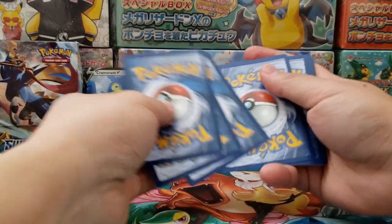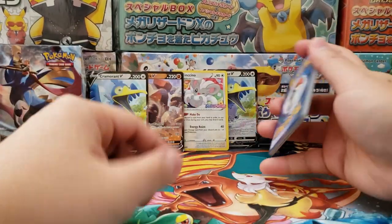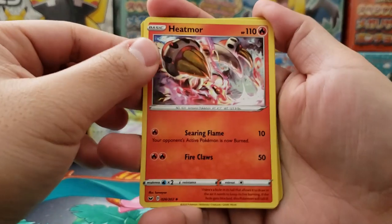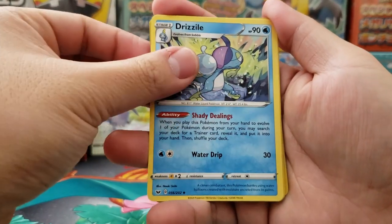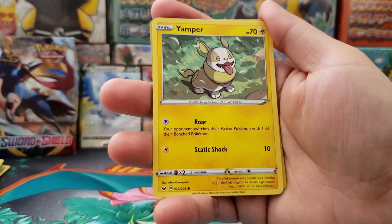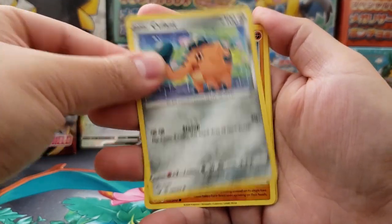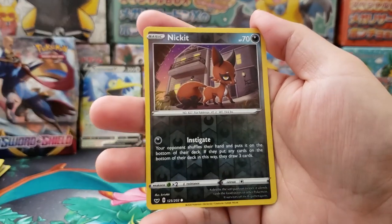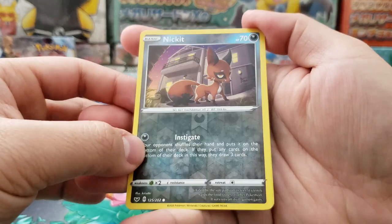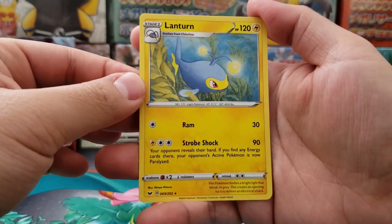On to our next pack — we got ourselves Heatmor, Drizzile, Ordinary Rod, Silicobra, Yamper, what a cutie, Grookey, Cufant, Baltoy. Nickit as our holographic reverse — there's the dark energy pattern, very nice. And in the back we got ourselves Lanturn as our rare.